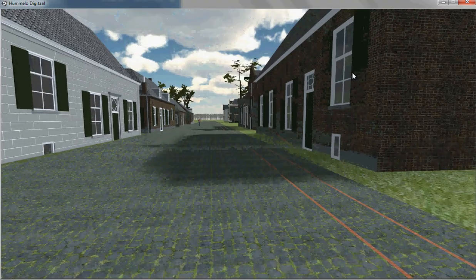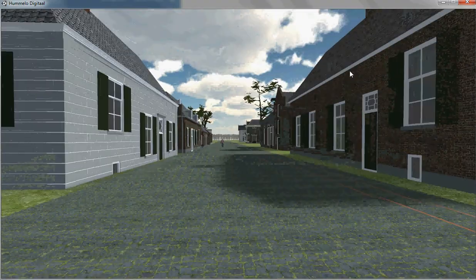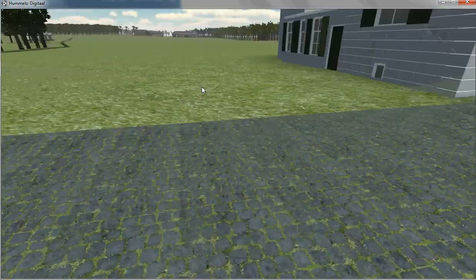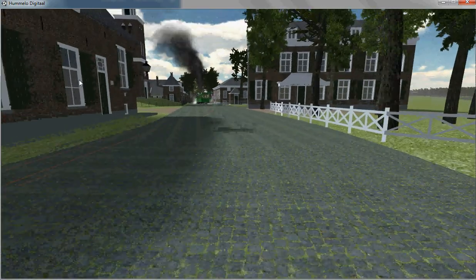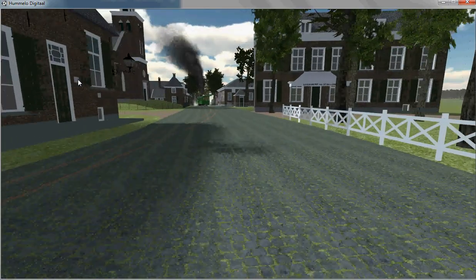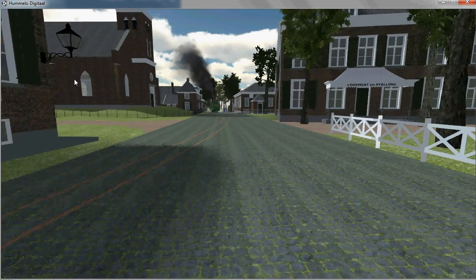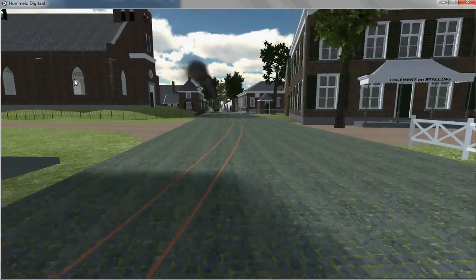Here you can see we have shadows in the street. Although they look quite nice, my computer is not good enough to produce all shadows in the street. You can also see that the steam tram is emitting a thick smoke, as steam trams and trains tend to do — it makes it quite more realistic.